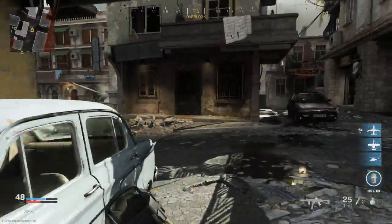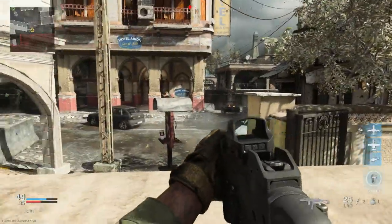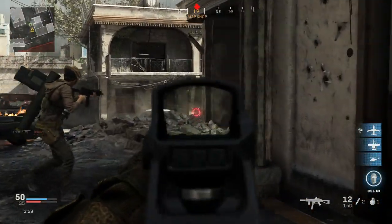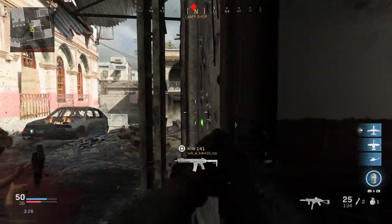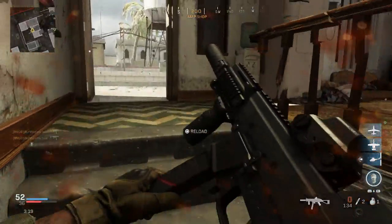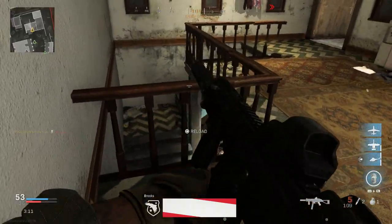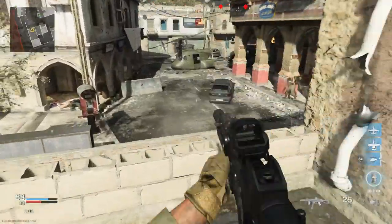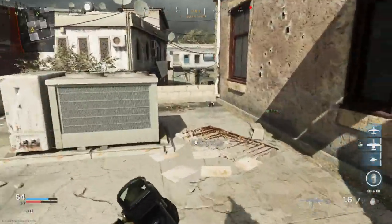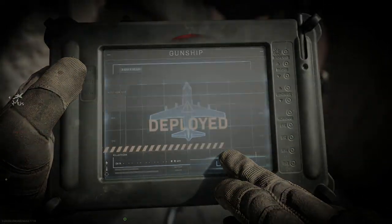To summarize: the Striker 45 in real life is the LWRC, which is not the UMP, but this Undertaker blueprint is a cosmetic change turning it into a look-alike for the H&K UMP 45. I've used this in multiplayer and it destroys people — I really like it. I've also used it in Warzone and it drops people very quickly. It's one of my favorite guns right now, and I've always been a fan of the UMP 45 especially from Modern Warfare 2.